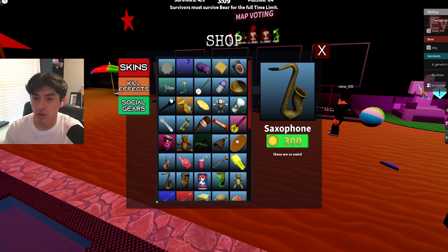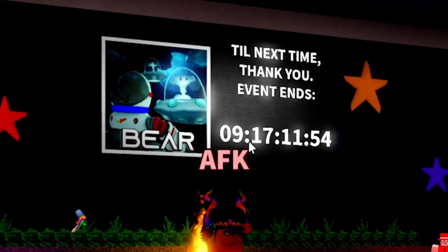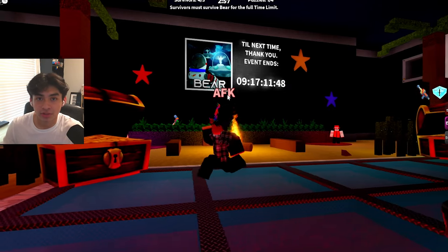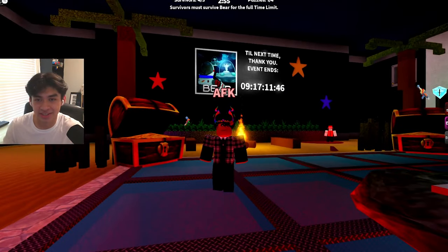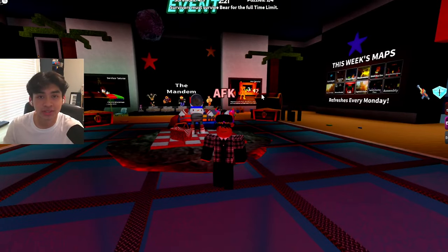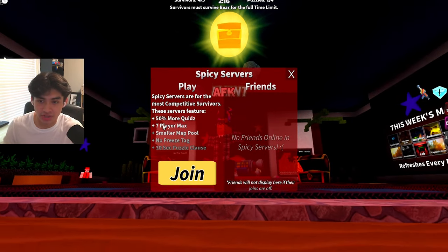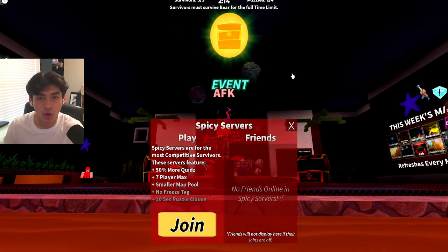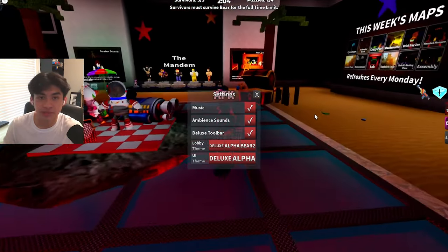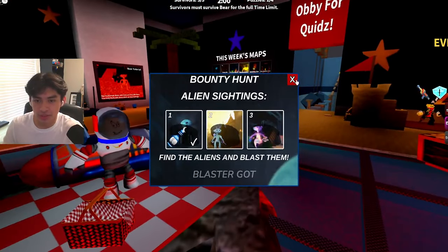For new kill effects, Mystic is returning back into the game which is really cool. We also have two new kill effects: Hyper Laser and Noobify. Hyper Laser is part of Bear Star which is now in Bear Alpha. The new social gears include Chocolate Bunny, Red Foam Finger, Strawberry Straw, Strawbees Milk, Vuvuzela, God Plutch, and Saxophone. The event ends in 9 days, so you have a little over a week to grind out around 50,000 quids to get everything in the shop. On spicy servers you also get the 2x multiplier on top of the existing 50% bonus, making it approximately 2.5x quids.